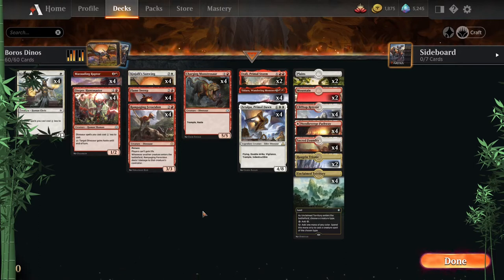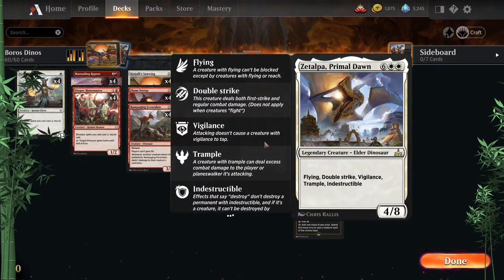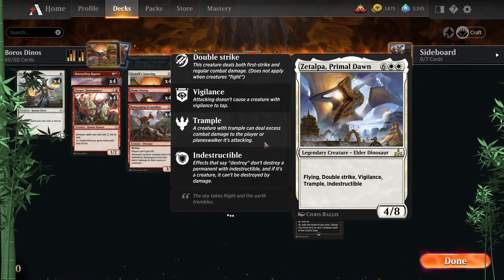Then we have Boros Dinos — you may have seen the episode and we'll definitely do more in the future. Pretty basic idea: white and red gives us fantastic stuff. Zetalpa is a 4/8 with flying, double strike, vigilance, trample, and indestructible — pretty difficult for the opponent to get rid of.